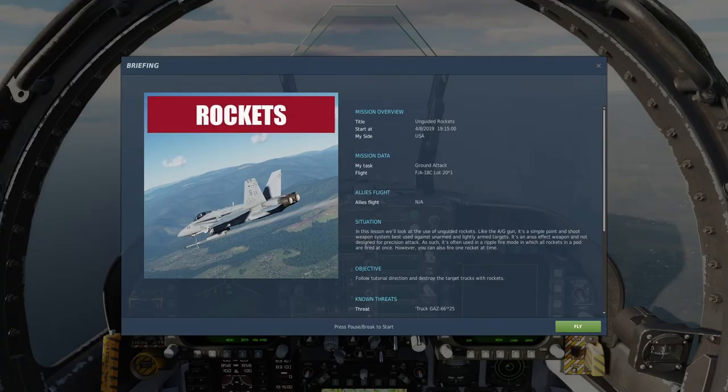Welcome back to another training session in the F/A-18 Hornet in DCS World. We're going to learn about how to shoot rockets at the ground and blow things up with little rockets. Let's go ahead and get started. This one should be really fun.